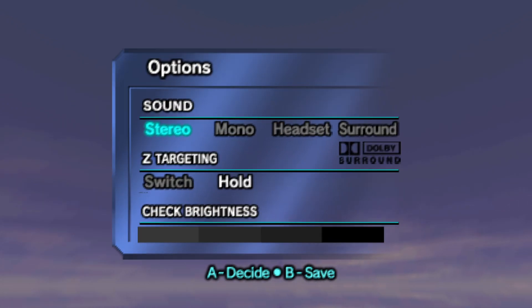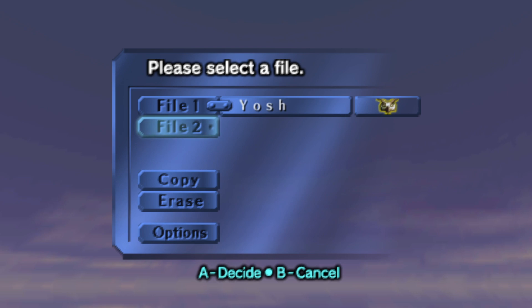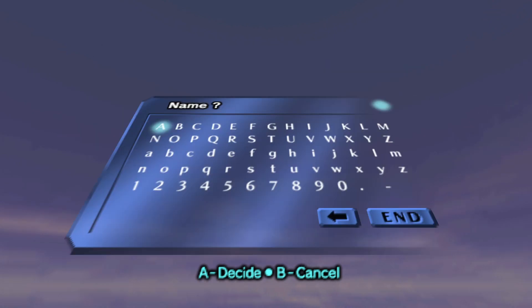This time around, instead of doing what we did in Ocarina of Time where we got as minimal as possible, I want everybody to enjoy the full experience of Majora's Mask. We will not be done with this series until we have: one — all 20 heart pieces, two — all bonus fairies, three — all masks, four — every upgrade the game has to offer. In other words, we will be doing every side quest and collecting every single heart piece — the exact opposite of what we did in Ocarina of Time. I know, ironic, right?